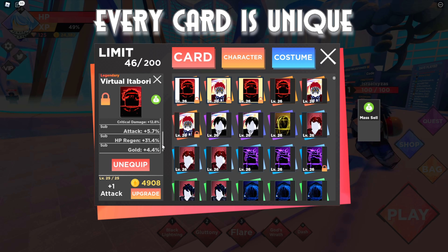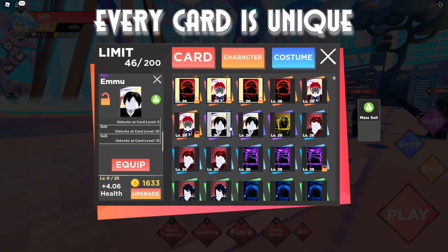This Itadori I got from time challenge — it has critical damage 12.8%, attack 5.7%, HP regen 31.4%, and gold 4.4%. But this second Itadori card has completely different effects: 6.2% attack and 7% gold. One card has 5.7% attack while the other has 6.2% attack. This means if you want an edge over other players — to be stronger and level up faster — it's very helpful to grind for the best versions of these cards.